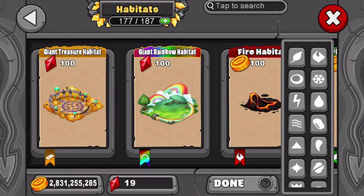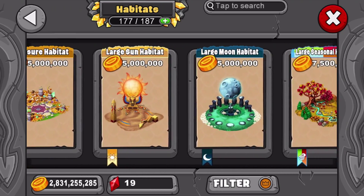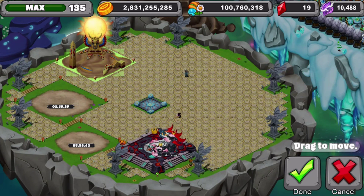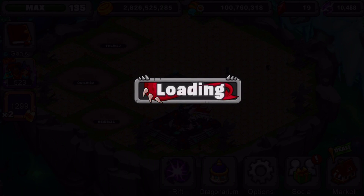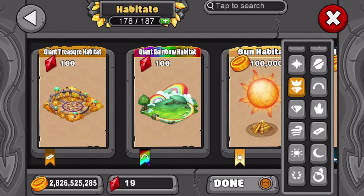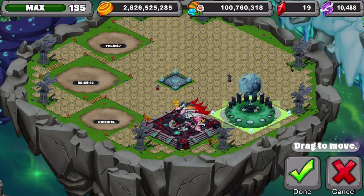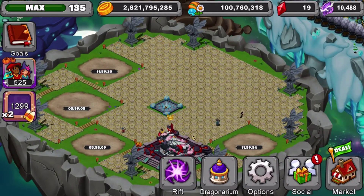Now let's grab another habitat — I'm going to get a sun habitat and a moon habitat. It's funny, I'm getting all these extra habitats just in case something happens. It's good to have more of every different kind so that if they release any new dragons, you're prepared. I'd recommend doing this to stay safe. Setting the moon habitat right there.